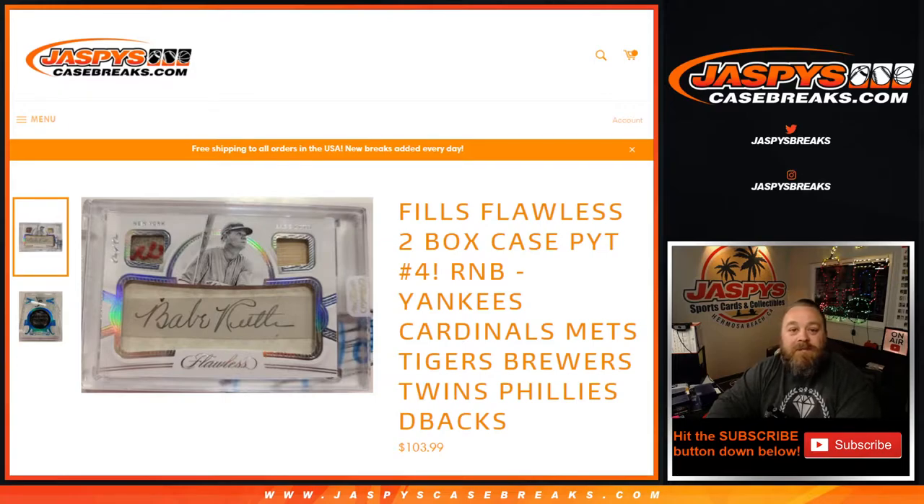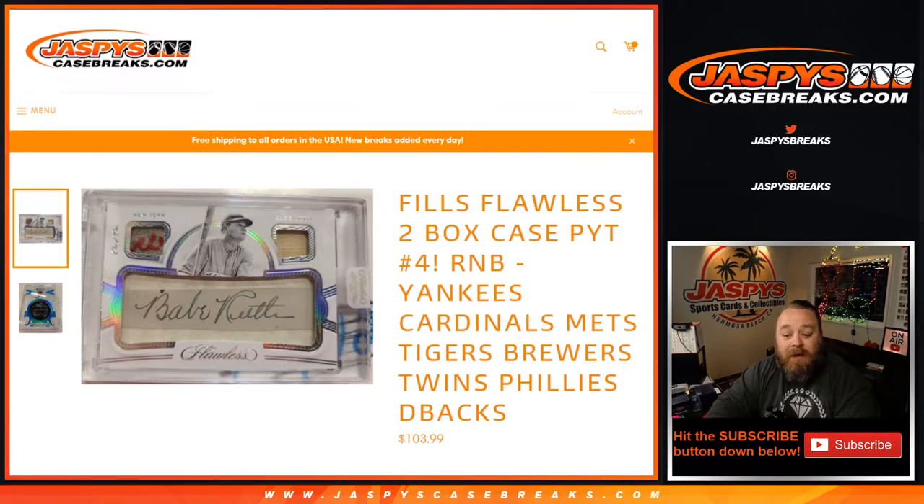Hi everyone, Sean with JaspysCaseBreaks.com here doing a random number block randomizer for Flawless two box case, pick your team, number four. The teams covered are the Yankees, Cardinals, Mets, Tigers, Brewers, Twins, Phillies, and D-backs.